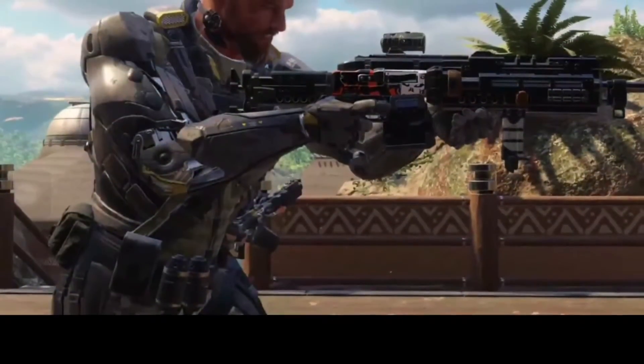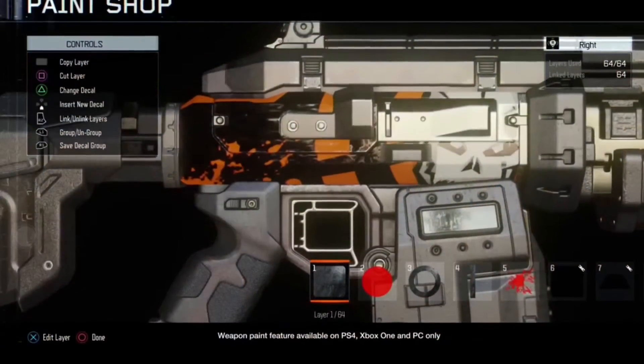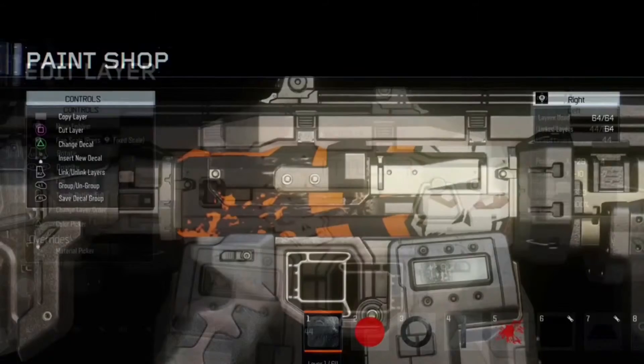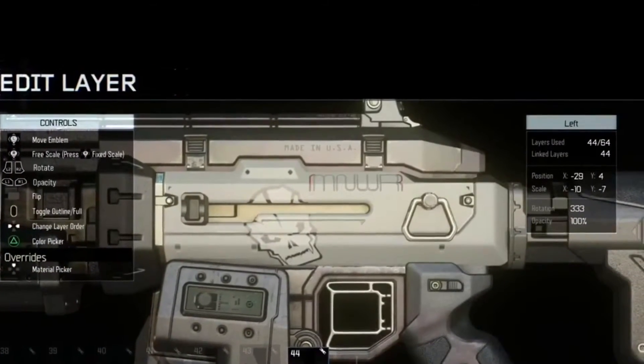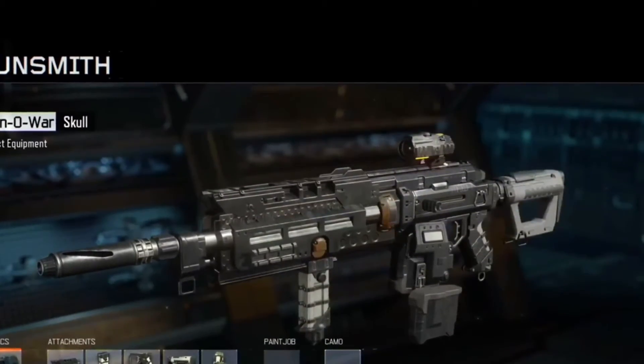And here is where you can paint shop — where you can customize your own gun. As you can see right here, here's a close-up version of the gun that the guy was holding. Here's some more customized stuff — it looks cool. And here's where you can switch up all the equipment that you have on it.